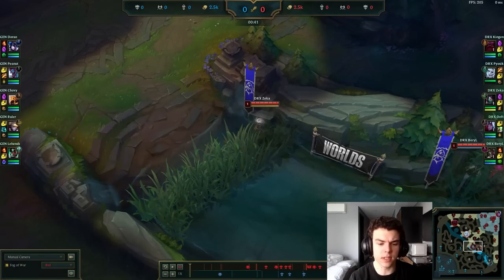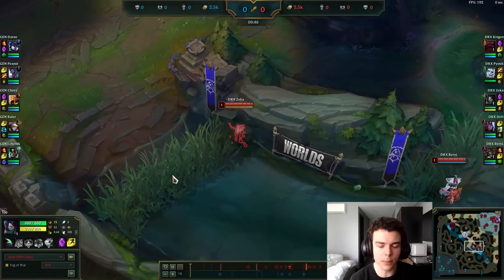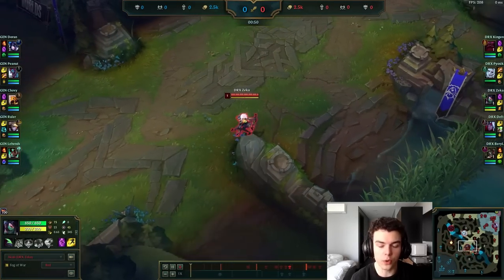Our first matchup is Akali versus Azir. The way this matchup normally works is Azir gets to bully Akali pretty hard for most of the laning phase. Once Akali is around level 9 and getting close to her first item, that's when she really starts to take over. Your game plan as Akali versus most ranged champs is rushing to that first item as quickly as possible and looking to take over the mid game — you are really expecting to lose these laning phases. But in this one, Zeka did some really clever stuff that actually ended up giving him control over the laning phase.